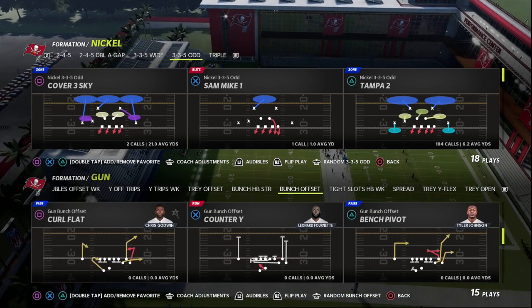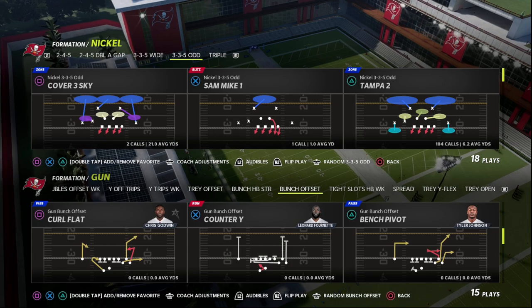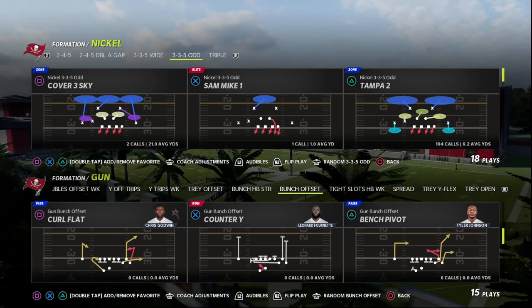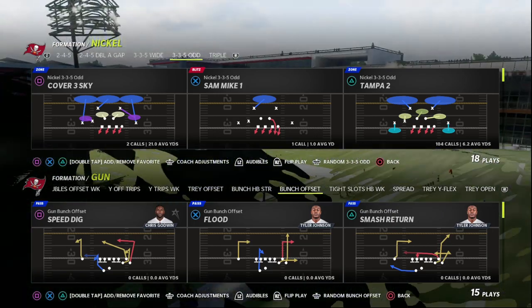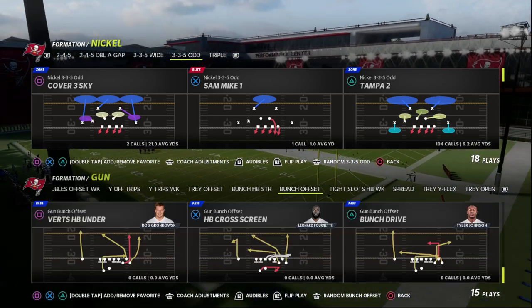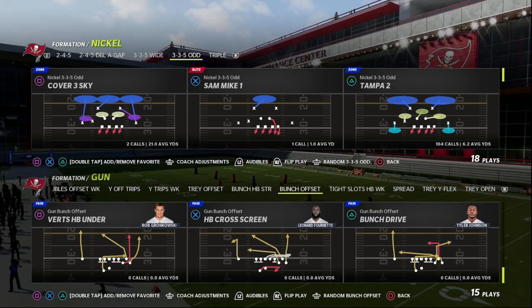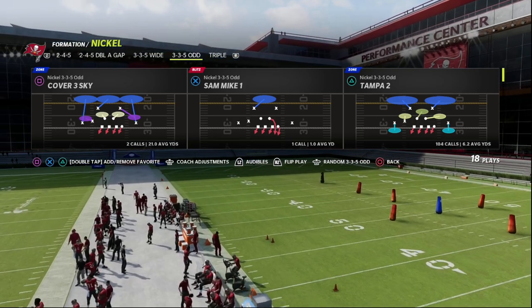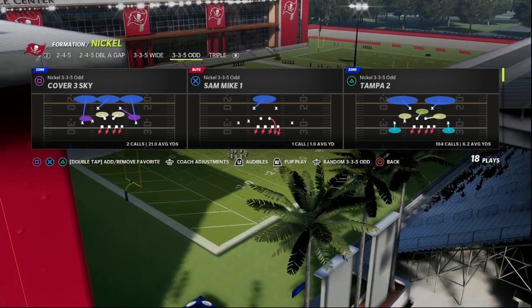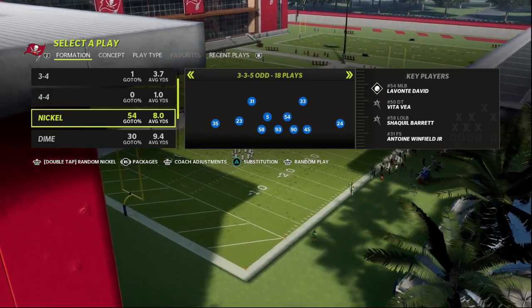Today we're talking about this blitzing concept. You've got to understand the difference between a blitz, a glitch, a nano, and a concept — there are concepts that transcend formations. This is going to be the loop blitzing concept, which you can do from several different formations: 245 Odd, Dime 236 Will, Nickel 245, Nickel Double A Gap, and others. We're going to blend this concept with one of the best coverage defenses in Madden 22.